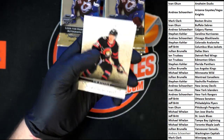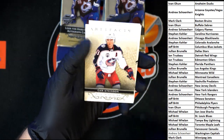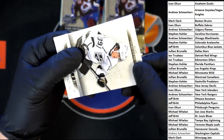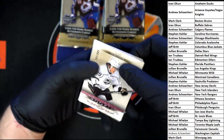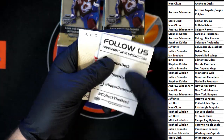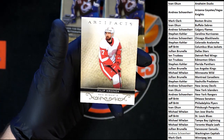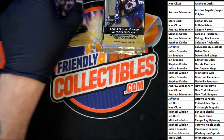Starting out with Tim, then Cam Turcott rookie numbered 102 of 999, and then we've got Philip Ronick. Next pack.